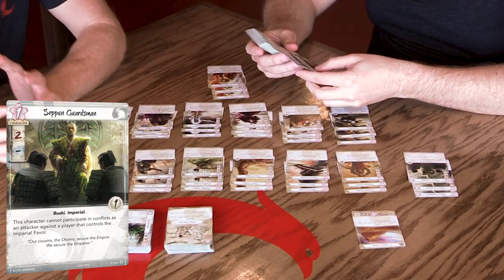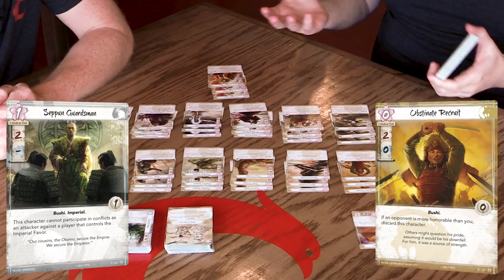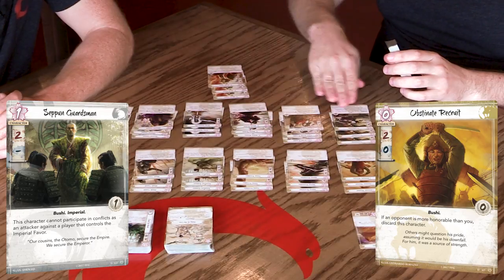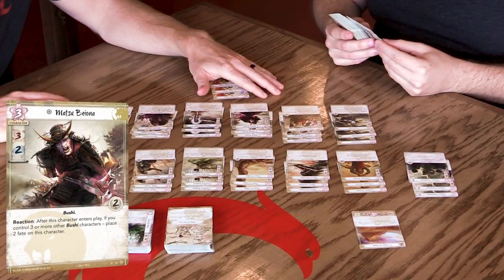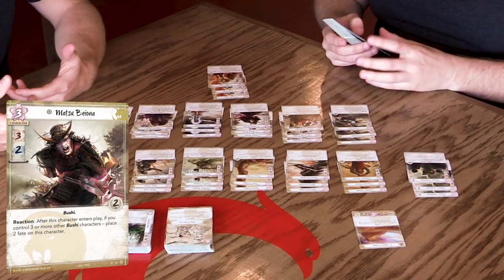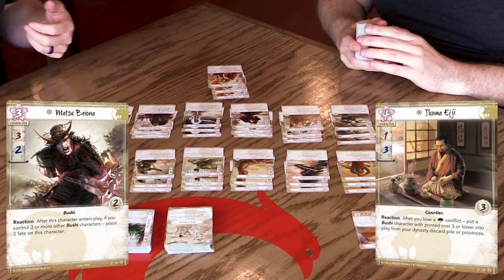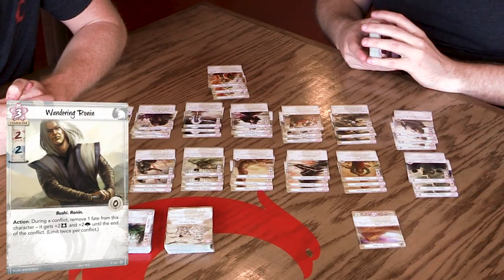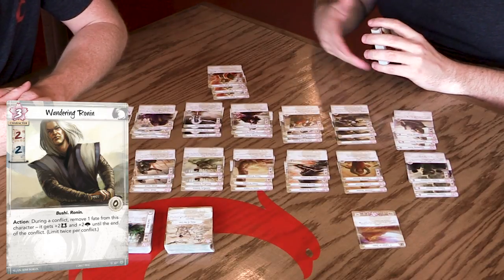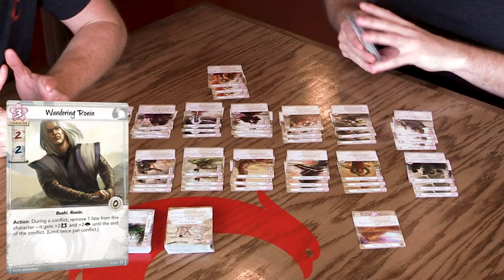When looking at neutral cards, you see things like the Seven Guardsman — he's good at military, a cheap body which fits the theme, good military stat, though he has imperial favor text we don't know if Lion will be using much. Another thing you'll notice is Lion has a lot of Bushi characters. There are traits here, and while nothing triggers too much off Bushi in the character abilities, in the conflict deck there are cards that do trigger off that. There's a character that when you have a lot of Bushis in play you get extra fate on him, and a Sakoma that when you lose a political conflict, you can put a Bushi into play with cost three or lower. That's what makes the Wandering Ronin really appealing — he's a neutral three-cost Bushi who can get strength in both political and military. He can remove a fate from himself to get plus two, plus two.